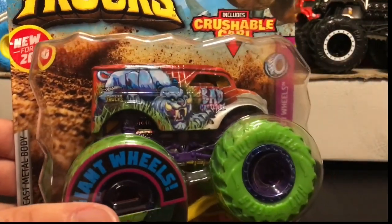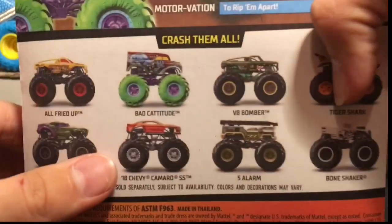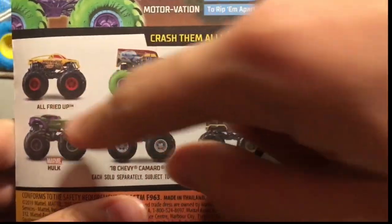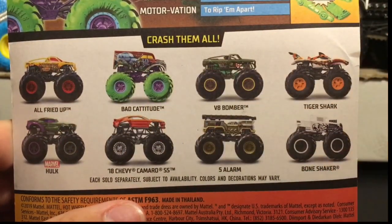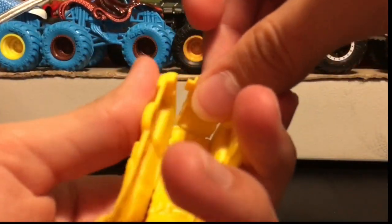Here is the first truck we're going to be opening - this is the Hot Wheels monster truck Bad Catitude with the purple roll cage and green wheels. We're gonna get this out of the package. The packaging is kind of bad. On the back here are the trucks; I still need the All Fried Up, Bad Catitude, the Bomber, and Bone Shaker.